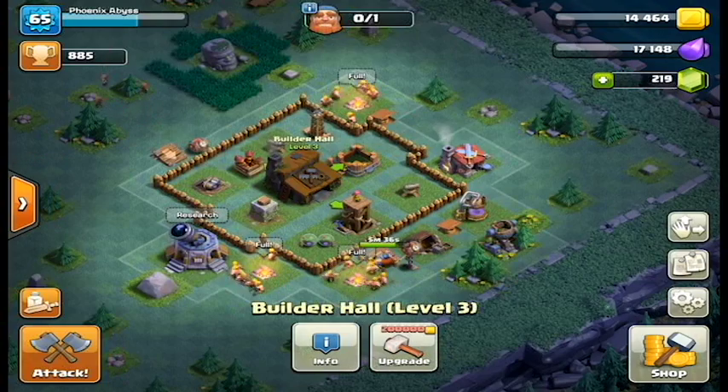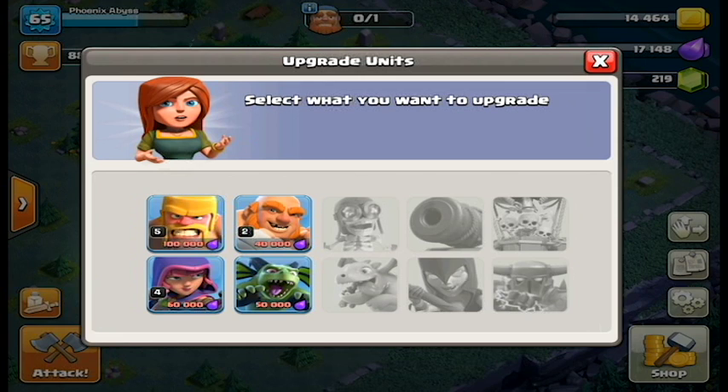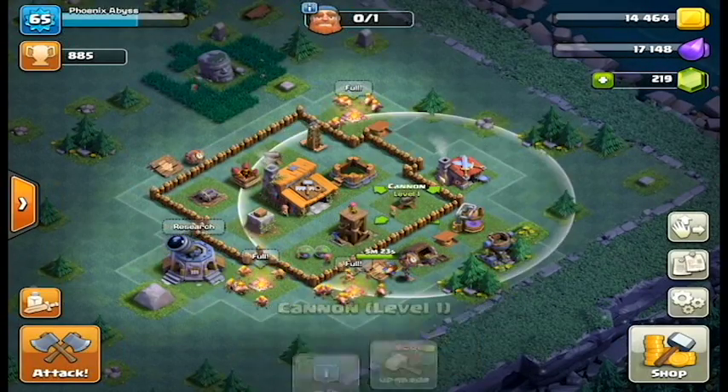Still Builder Hall 3. We're going to stay here for another couple of days. Going into Star Lab, I've done upgrades on the Rage Barbarian and Boxer Giants. I want to get a few more of these upgraded before we actually do the actual upgrade to BH4.